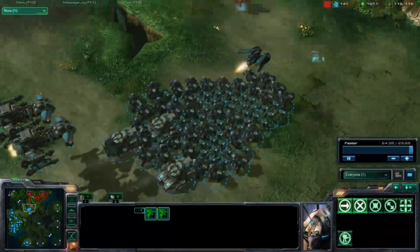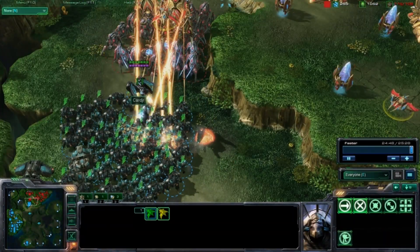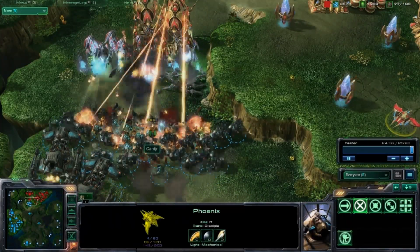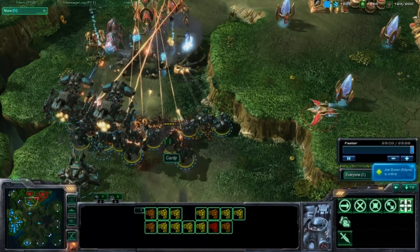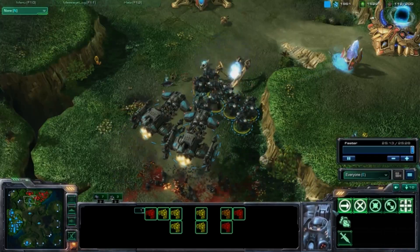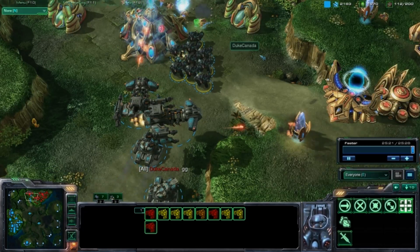So of course we can see the confrontation is right here. Those colossi are going to do everything they can and they're going to do a number to Card's front lines, but there's just too many - he's just got too many forces. Despite heavy losses he's going to push on and push forward. Duke's got nothing at this point and he admits defeat, says GG.